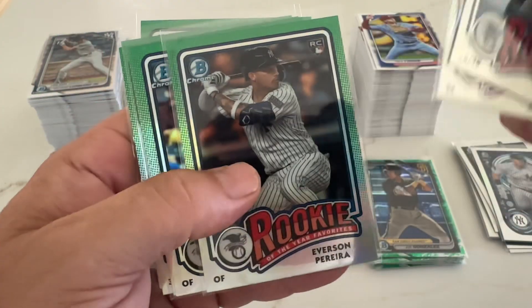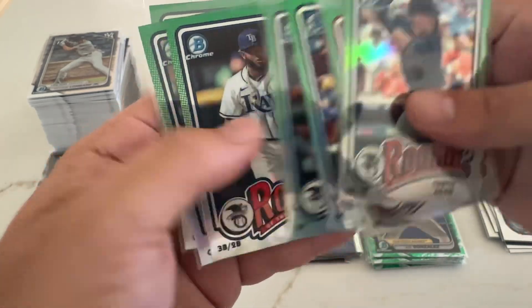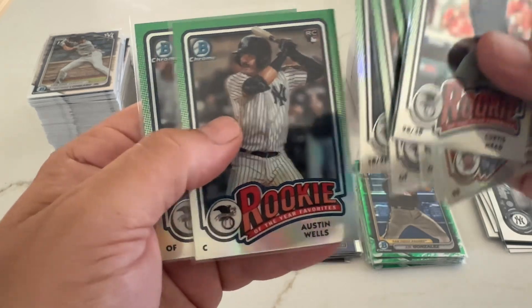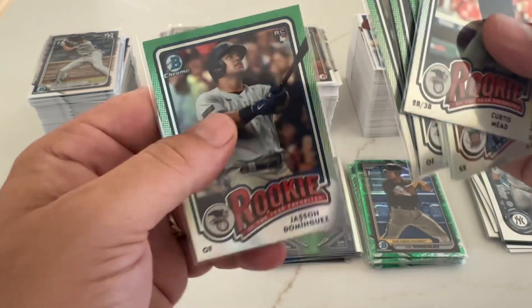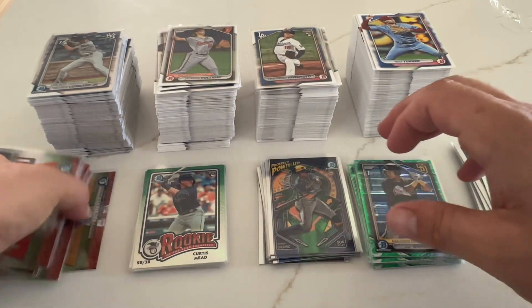Out of the rookies, we got Curtis Meade, Ronnie Mauricio, Pereira, Rafaela, another Pereira, Camonero, Austin Wells, and Dominguez — and then out of the top 100 was a bunch of them.